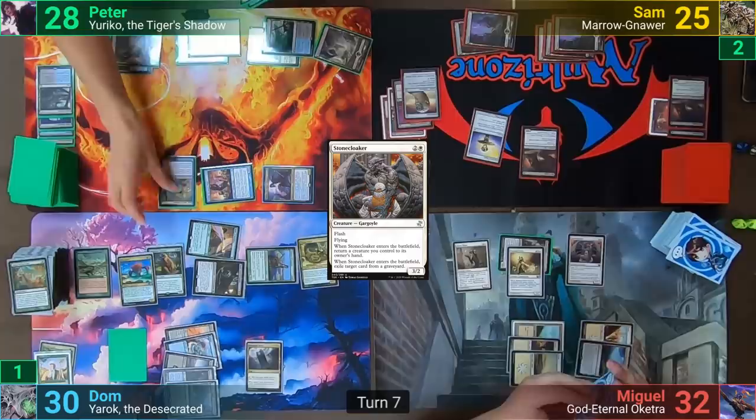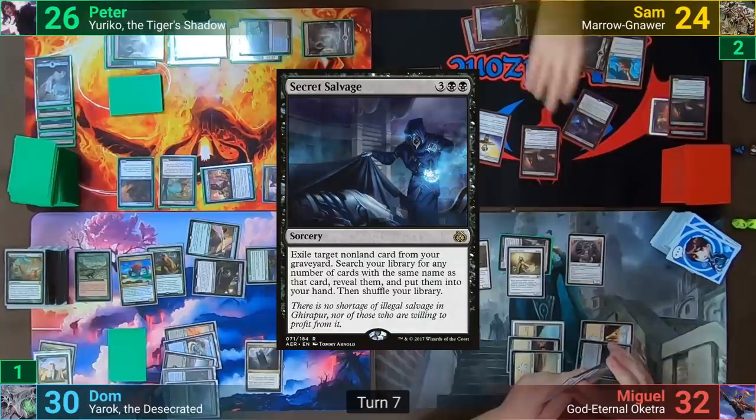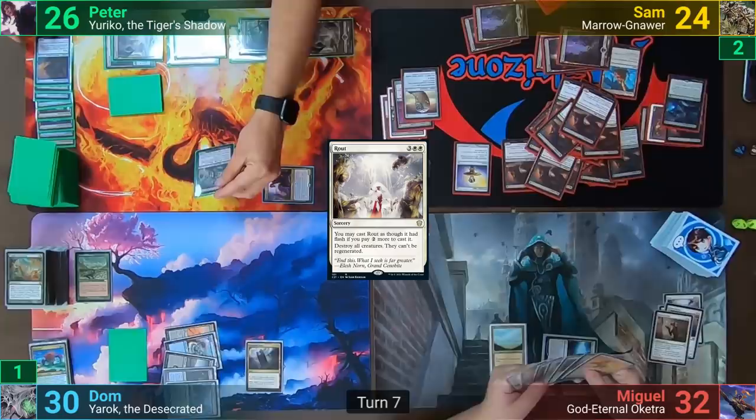In Peter's second main phase, he recasts Sig, then a Siren Stormtamer, and passes to Sam. Sam draws for turn, plays a Reliquary Tower, and casts Secret Salvage, searching for presumably all the Rat Colonies in his deck and putting them to hand. Miguel plays a land for turn and casts Rout, wiping the board. This returns the Throat Slitter to the field as the Banisher Priest dies.